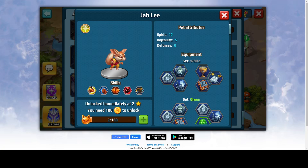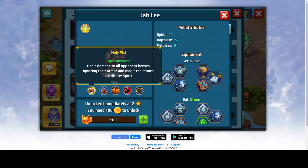Let's check his skills. The first skill is Holy Fist. It's universal — deals damage to all opponent heroes ignoring their armor and magic resistance. This sounds very good, especially since it's damage to all opponents, and I'm pretty sure it's not gonna be a small amount of damage since it's a level 15 pet.